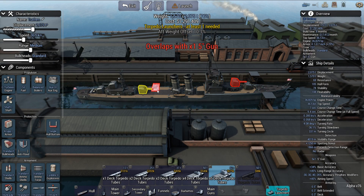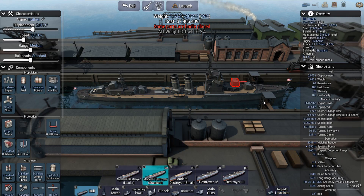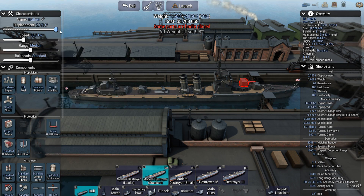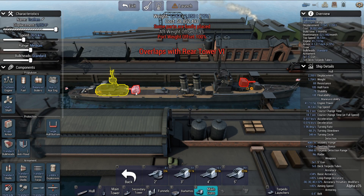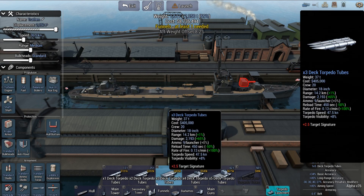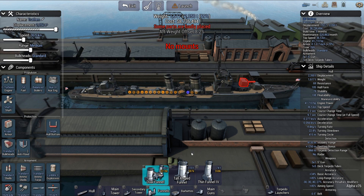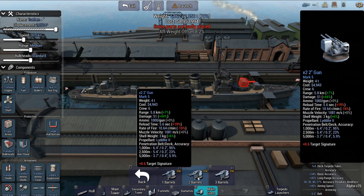I need a 5 torpedo launcher. I am doing the modified version — the original version of the Fletchers had 10 torpedoes, but I can't squeeze another one in right there, which is where it would be. You can't lengthen this hull — well, you can, but it still doesn't quite give you that room. That actually works a little bit better for the AA suite.